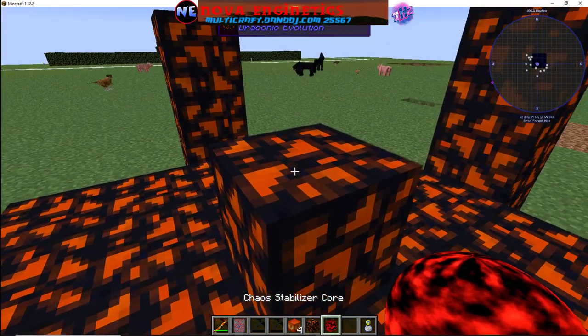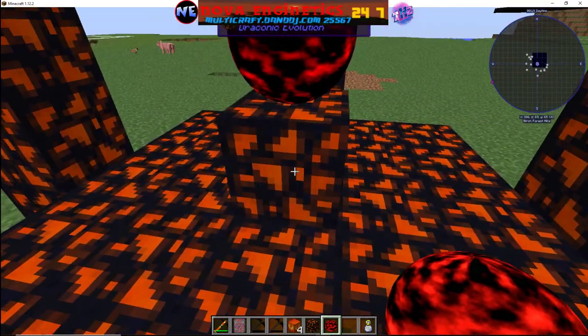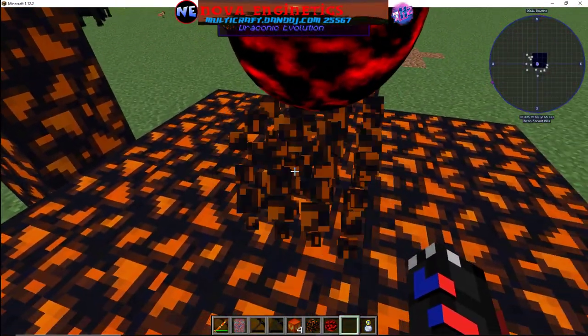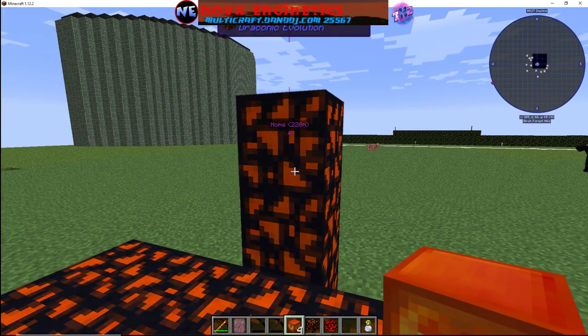If you're using cobble, dirt, whatever — you want to put it one block high, technically two blocks, but you get the point. Place a block down, put it on top of that one, then break the block once you're done. This is where the warning happens, because you can get killed.